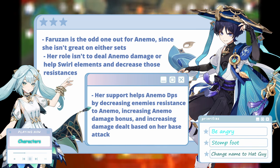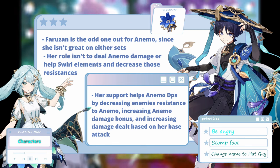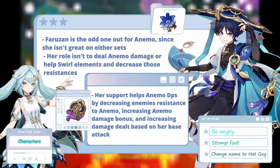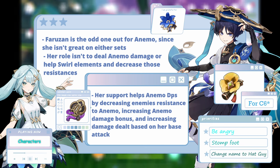And if she's meant to support DPSs like Wanderer and Xiao, then swirling elements at all isn't really needed or meant to happen. Her best sets would either be Noblesse, if that isn't already on another teammate like Bennett, or Emblem of Severed Fate to account for her terrible energy issues. And if you do have her at C6, then Tenacity of the Millelith is a very viable possible option.